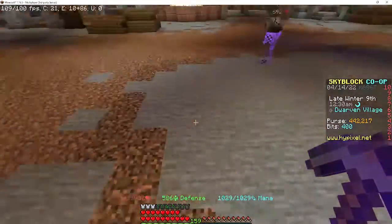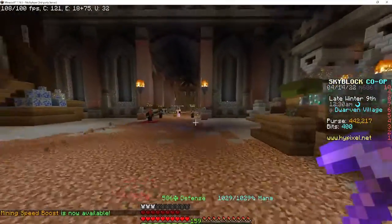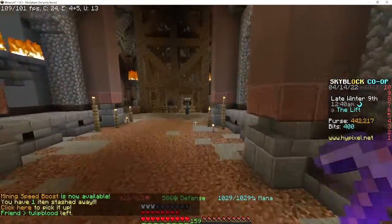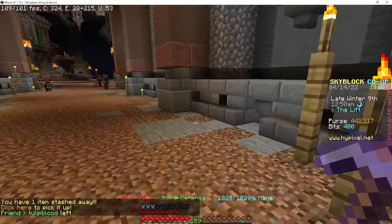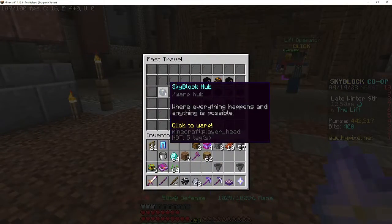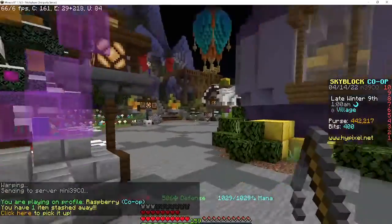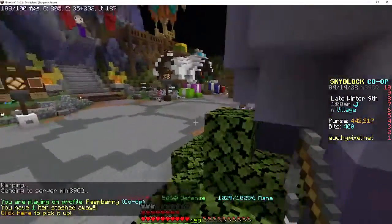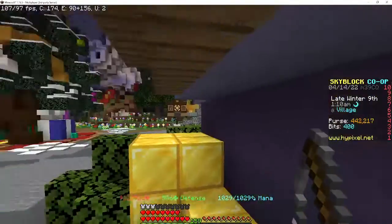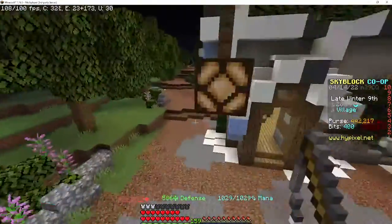Now that you have a good starter pickaxe, what you're going to want is a good axe and sword. There's a weapon that does both at once. Return back to the hub — this is going to be a little quest and you're going to need 130,000 coins and some other things.